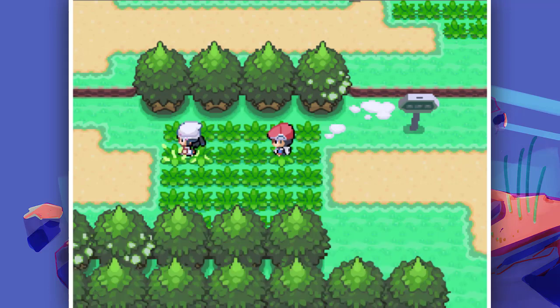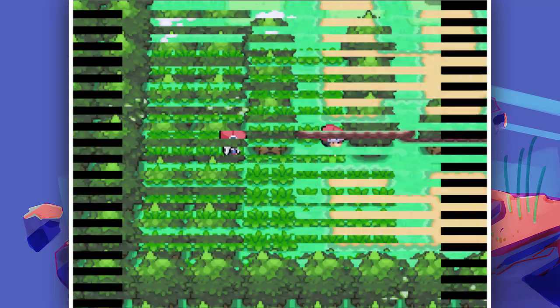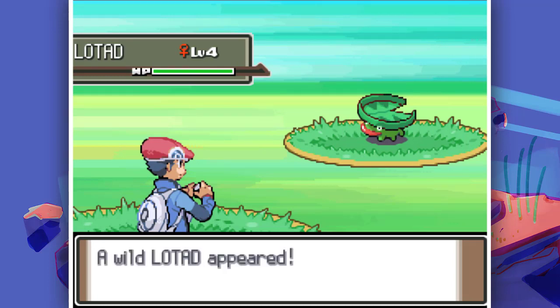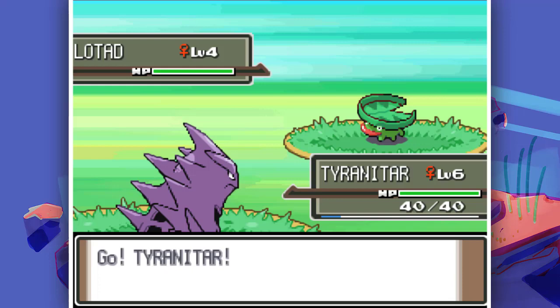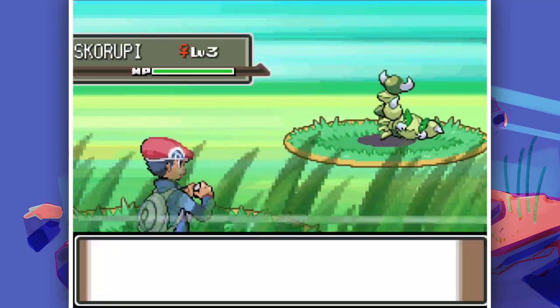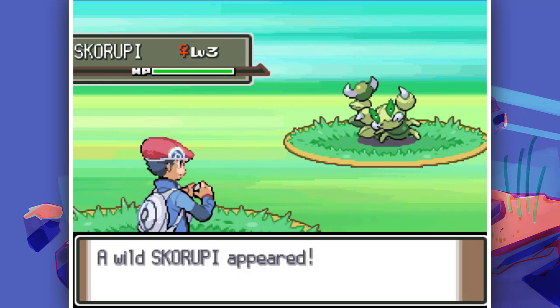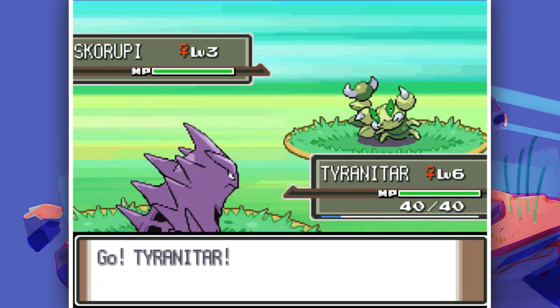I'm not a huge fan of Squirtle but it's a nice Pokemon. On Route 2, look at this fully green Beautifly - this one is rare because Beautifly normally has a blue color, but this one is fully green. It's not shiny - this color just looks nice as a Bug type Pokemon in this randomizer.